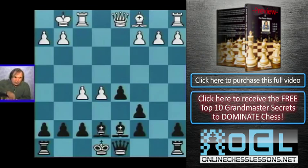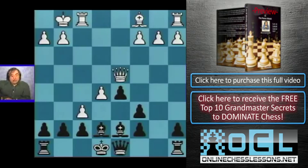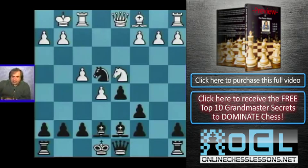When black takes on d4, queen takes d4. The position is very dangerous for black — white is threatening to completely open black's king position. So the knight should go back to e4. Now what we do is play knight to c3, not knight d2 — knight c3. When black takes on c3, we take back with a pawn. We don't mind the doubled pawns — doubled pawns are very good here.